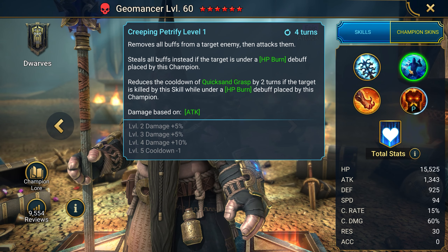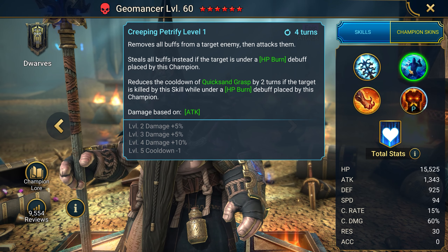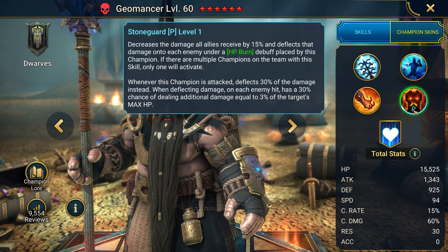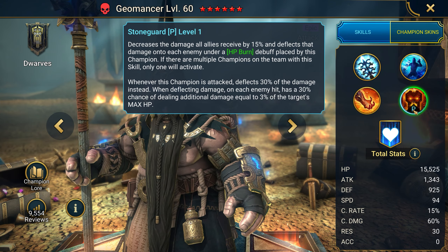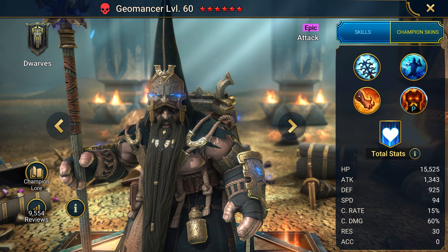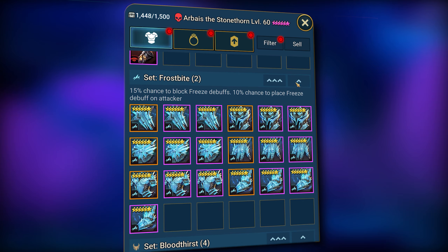First, not ranked but just chronologically, is the Geomancer. I decided to start with the top HP burner. Aside from his menacing appearance, he has simply fabulous abilities — he imposes a 50% accuracy penalty on A1. His second ability removes or steals bonuses from the target under an effective burn, and also reduces the recovery of the third ability if he kills the target. On A3, he steals the opponent's turn meter and also applies HP burn and weakness. His passive reflects some of the damage he takes back on enemies and reduces damage taken by allies.